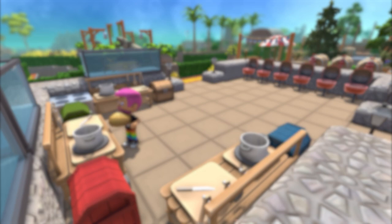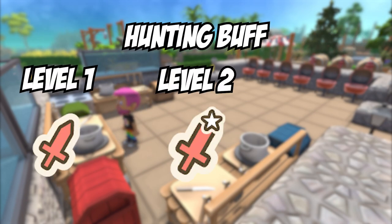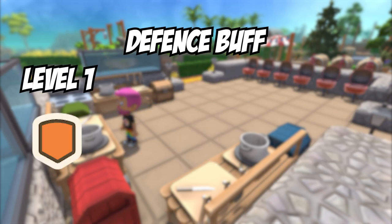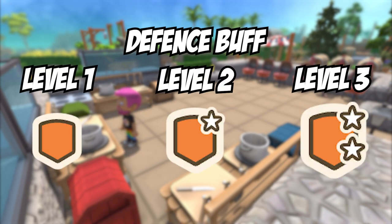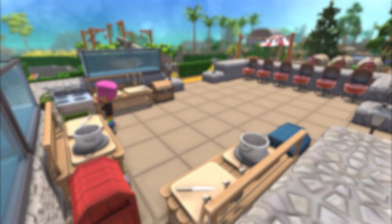When going into the Undergrove Mine and Deep Mines, the two buffs you really need to pay attention to are the defense buff and the hunting buff. The hunting buff deals more damage while using weapons, while the defense buff mitigates the damage you take. These are really important to have while going into the Deep Mines and even when fighting alpha enemies.